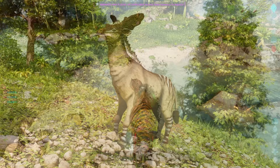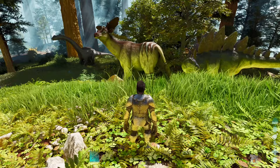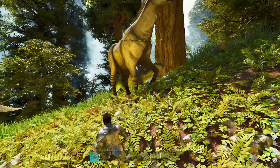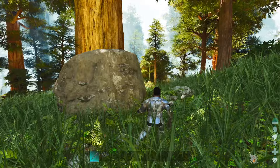Next up, we have the Civithereum - a giant prehistoric giraffe with a pretty hefty set of antlers, brought to us by Wild Waghorn. It seems to be an uncommon spawn in the Redwoods - reasonably large, certainly bigger than this Stego, but not absolutely gigantic. To tame one, we need to use either veggie cakes, vegetables, or berries, with veggie cakes being the best.